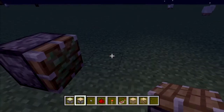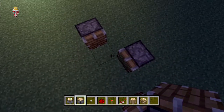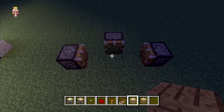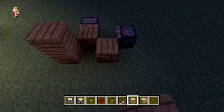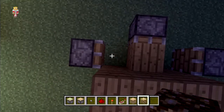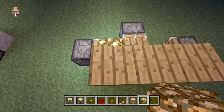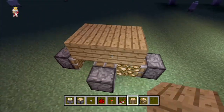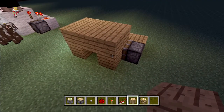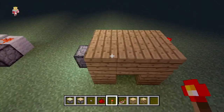Then two normal pistons on the next block out. Put your normal block of what the wall is going to be like that, and then put the one you want to switch it with next to it — three blocks on top, two blocks to the side.